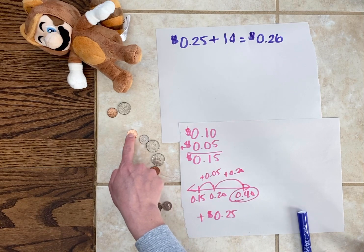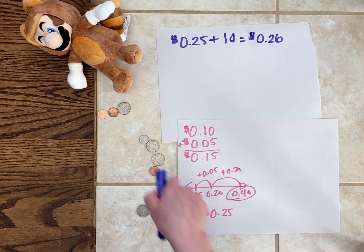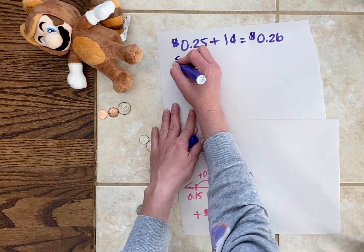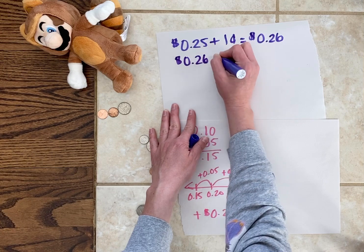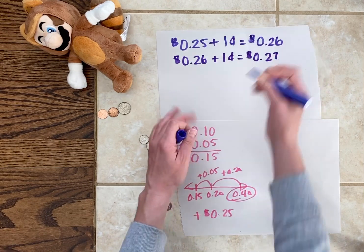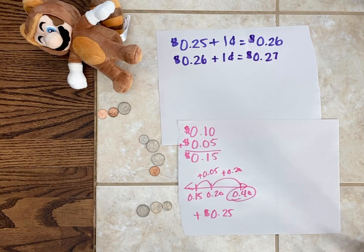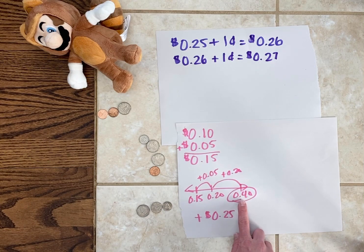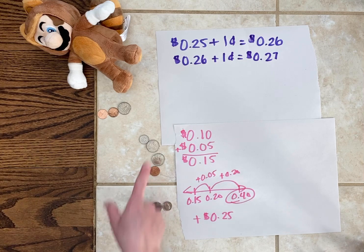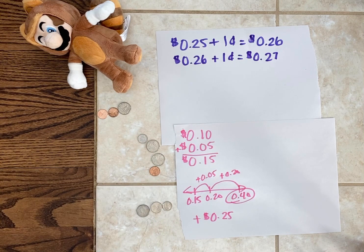I'm going to have Mario take this penny because he's going to try to keep me away from that other quarter. So 26 cents plus one cent is 27 cents. Right now I'm beating Mario by 13 cents — I have 13 cents more than him. The object of the game is to be the person with the highest quantity of coins once the game is over.